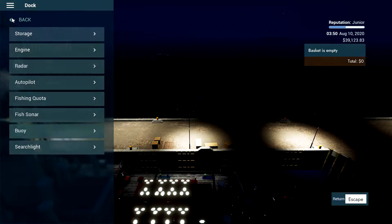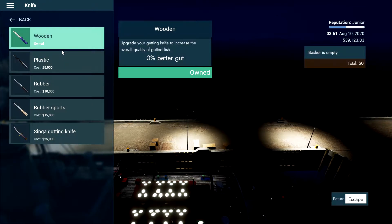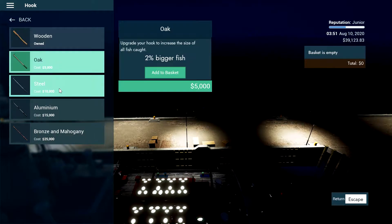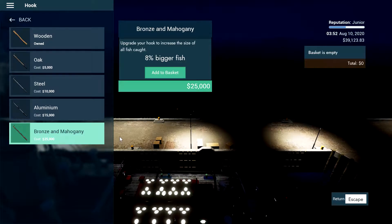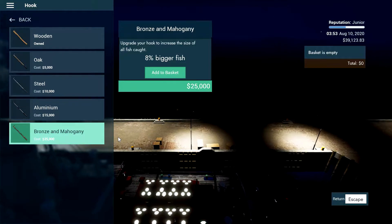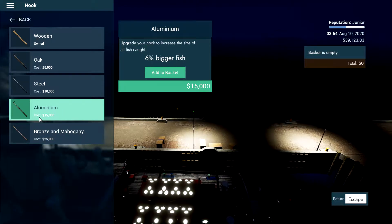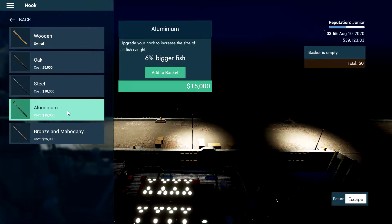Now I need some gear. The thing I found out while playing earlier is that the better hook you get, the bigger the fish. A bronze and mahogany is 8% larger fish, which obviously means more money. I'll go with aluminum — sorry to any British people who say aluminium, you're just wrong — since it's only $15,000.